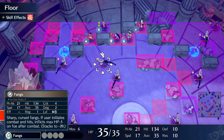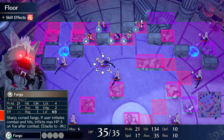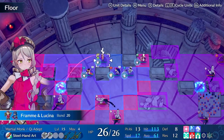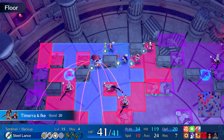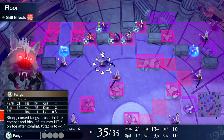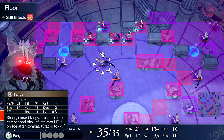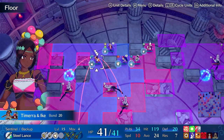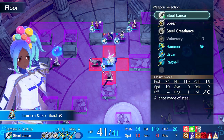Do these Fangs debuff? Flicks HP minus 5 after combat. So I can't tank too many of them because of their unique ability. If that's if they initiate? User initiates combat and hits — inflicts max HP minus 5, stacks up to minus 20. But that doesn't mean I'll die, right? If it just stacks up to 20, I can still tank these.